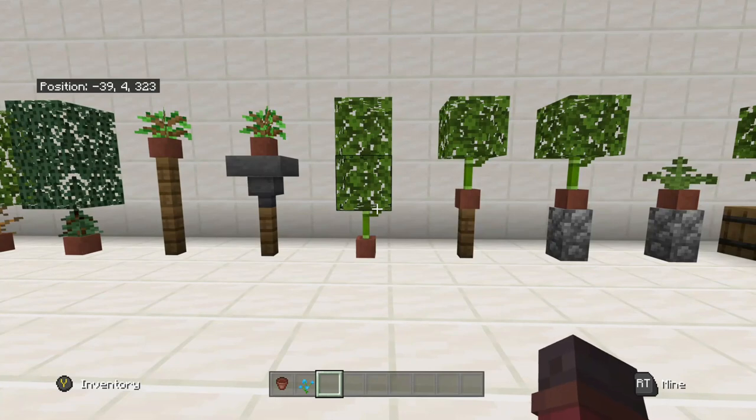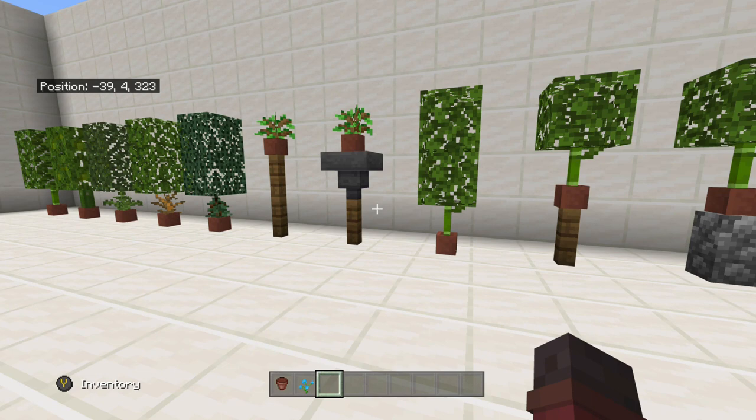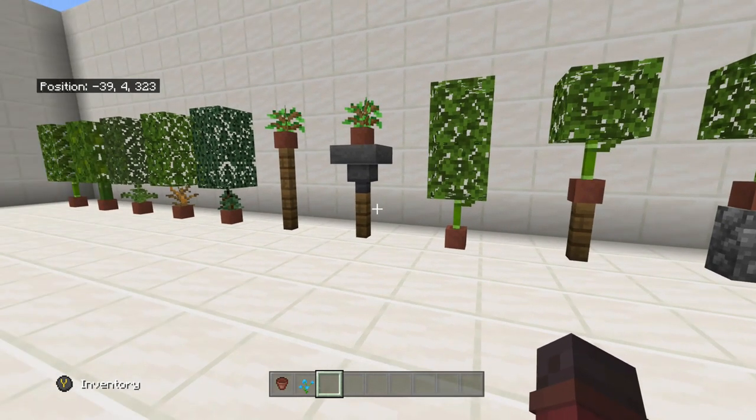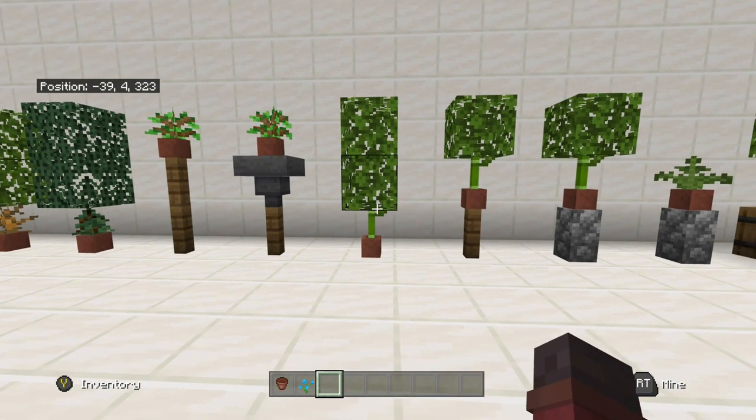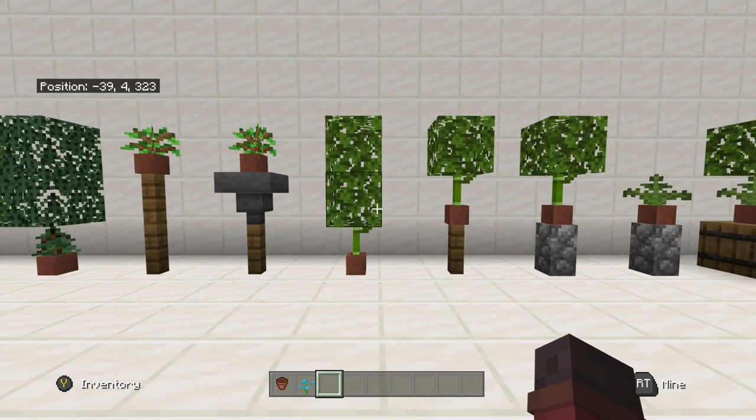Then this section here, I would say these are more of an outdoor plant — like something that would be along a pathway, or maybe you'd have two on each side of your entrance to your little path that leads to your house or something like that.